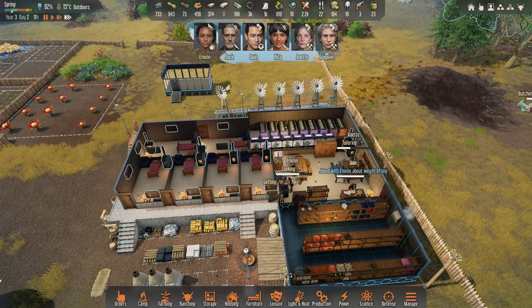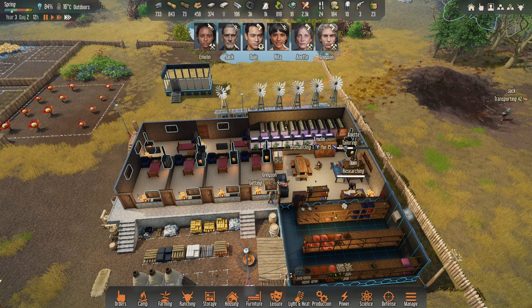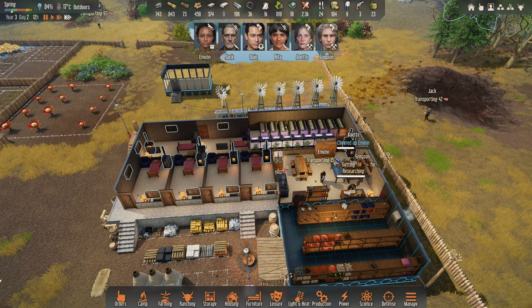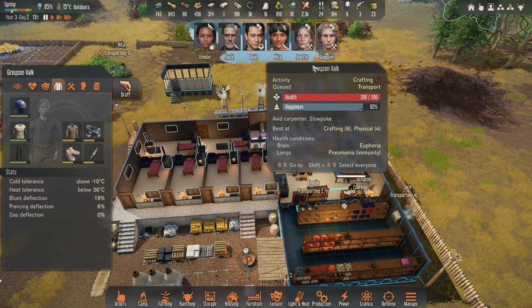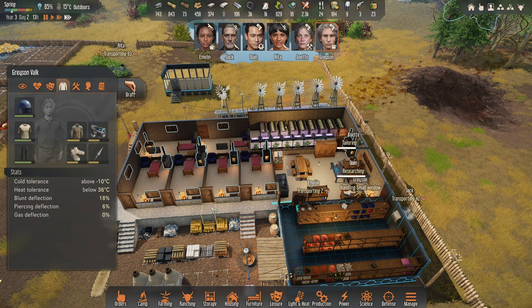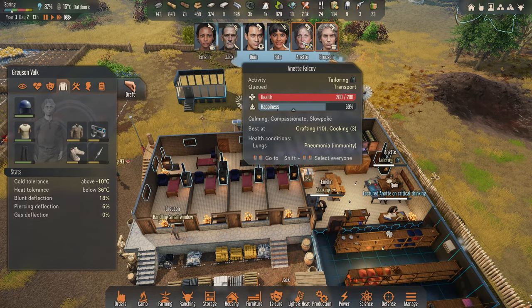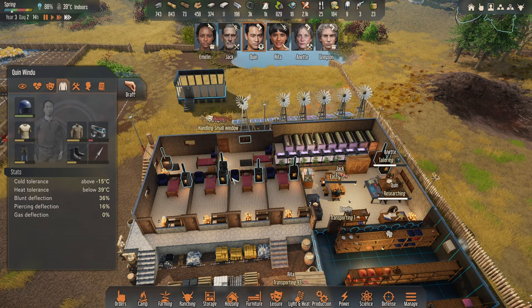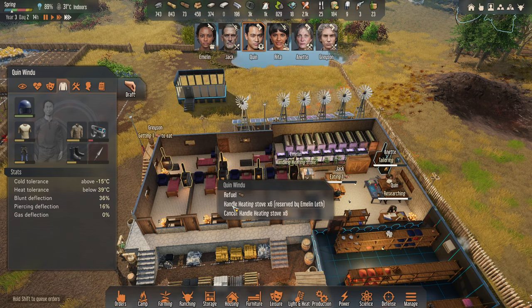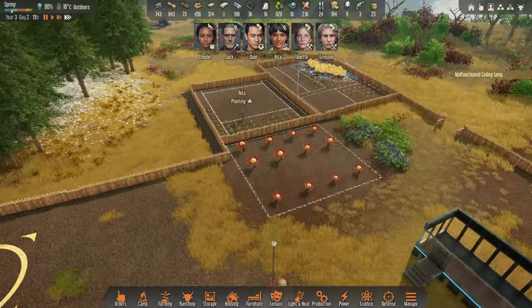Emeline is cooking — we've still got some windows and stuff. Jack's transporting some meat. Grayson, I would like you please, if you wouldn't mind, to go around and do all of those windows. And Quinn, I'm going to ask you — Emeline's doing those never mind. Yeah, Rita is planting again.